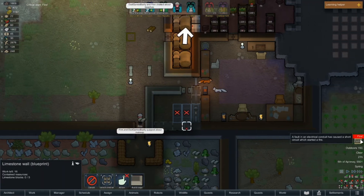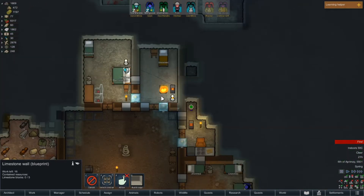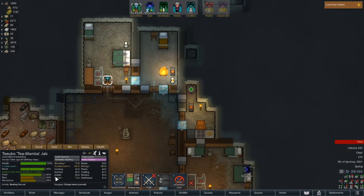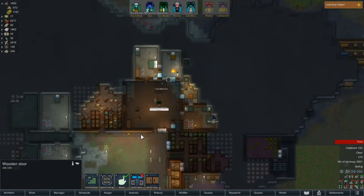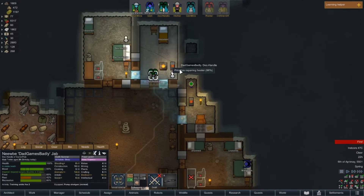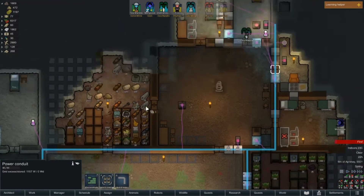Speaking of a short circuit event — I can hear the fire roaring. A fault in an electrical conduit has caused a short circuit which started a fire. Oh no, that's become a big fire! Let's extinguish the fire. There may be some issues — we'll just have to see. We've got that taken care of — we're going to repair that. Let's see if anything else got hurt by the fire. Nope. Crisis averted, no worries, we're good.